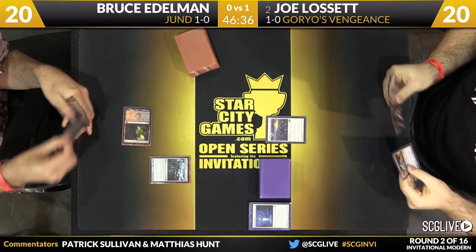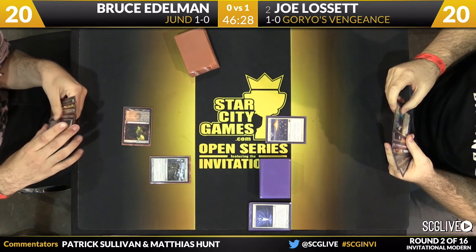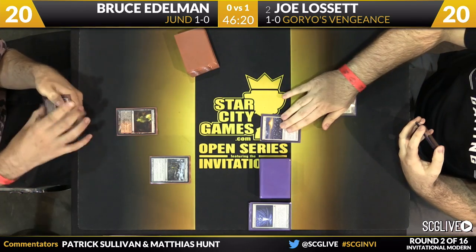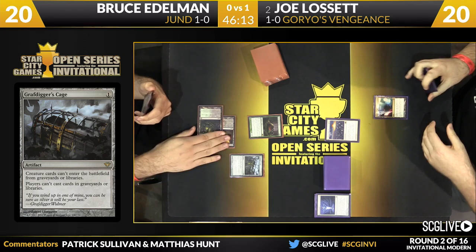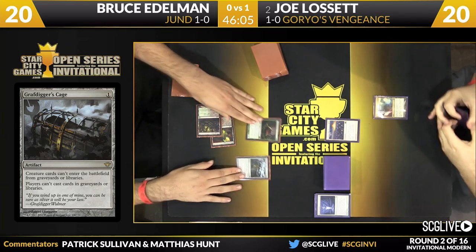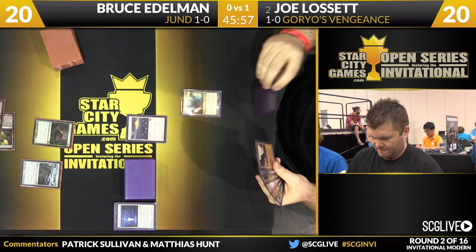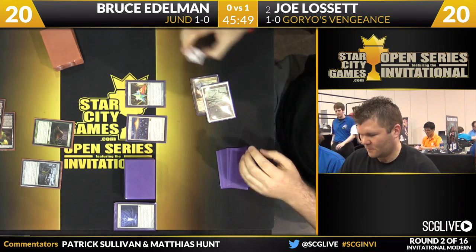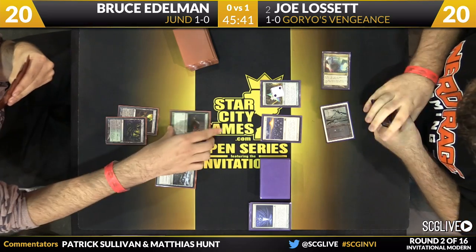Bruce, with the one-of out of the sideboard, starts the game on Graf Digger's Cage. That is an easy keep for Bruce and one that Joe's going to have a very difficult time beating. There's Through the Breach as a way to kind of get around it, but Joe's graveyard is likely shut off. He doesn't have a way to get that card off the table — he can Through the Breach an Emrakul and go from there. So he'll have to use his copies of Through the Breach. A lot of his deck is turned off; the Goryo's Vengeances don't do anything. He's an 18-land deck, so casting a five-mana Through the Breach could be pretty difficult. Pentad Prism is a very good route, though, and he can set up Through the Breach pretty much uncontested because of Leyline.